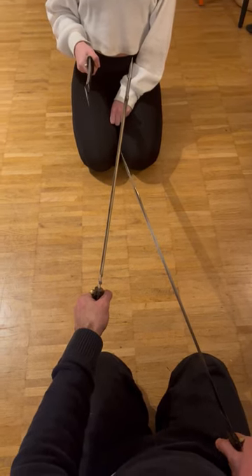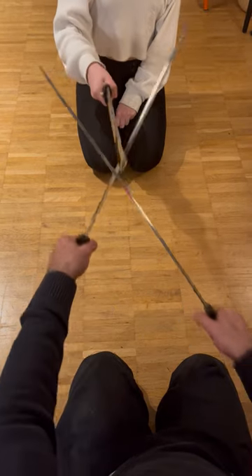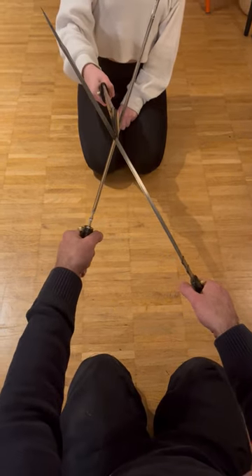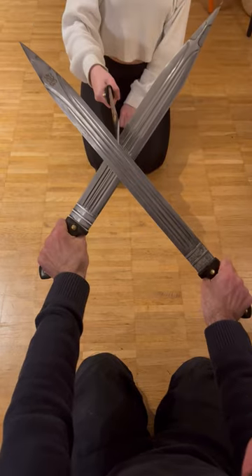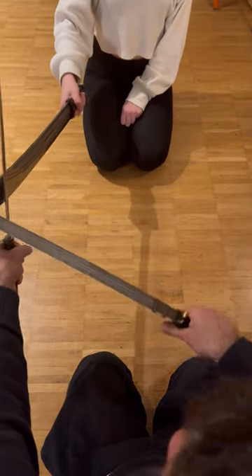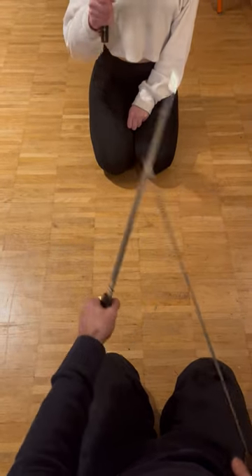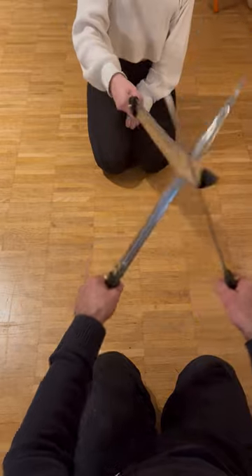I have two kameh and Nilofar has a qadari. Nilofar attacks from the top and I defend. The way I hold them — I'm not holding it edgewise, I'm holding it this way. I can then come and get rid of it and then attack again.